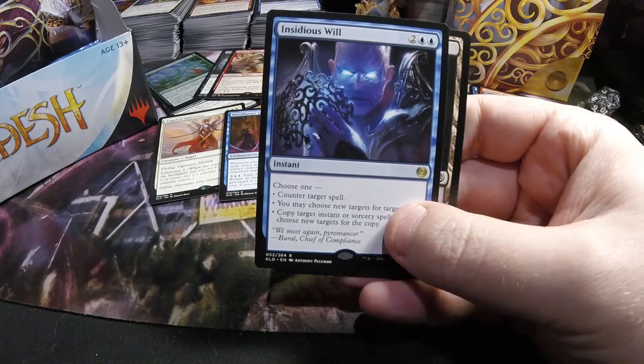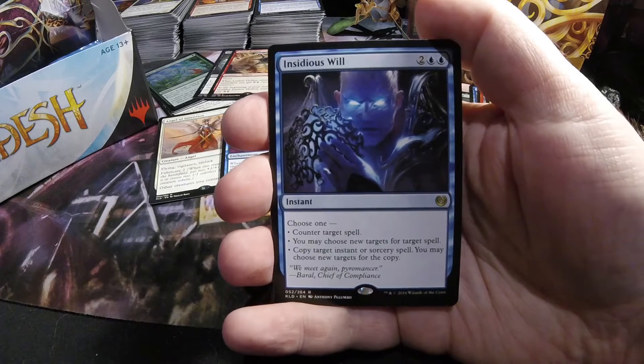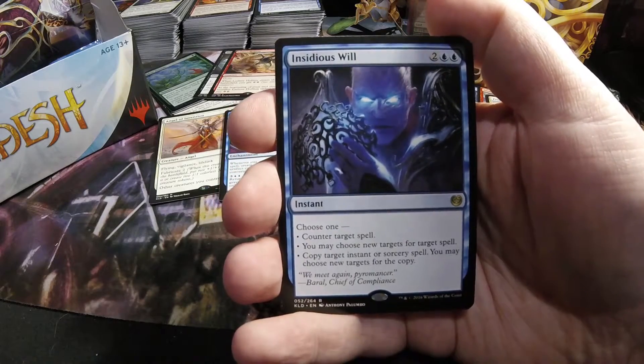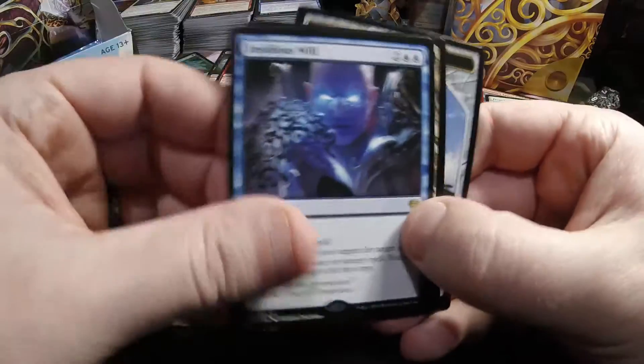This time the rare is an Insidious Will — a counterspell for two and two blue. You get to choose one: counter target spell, or choose new targets for target spell, or copy target instant or sorcery spell and you may choose new targets for that copy.